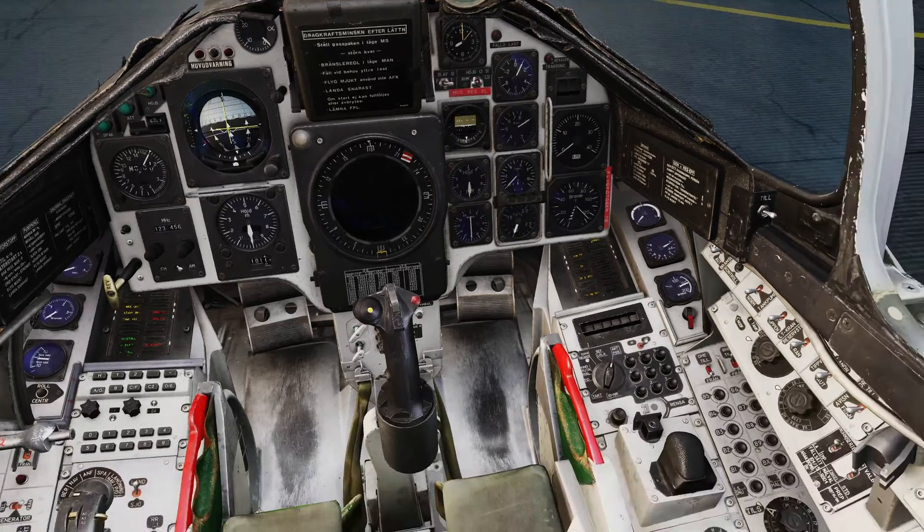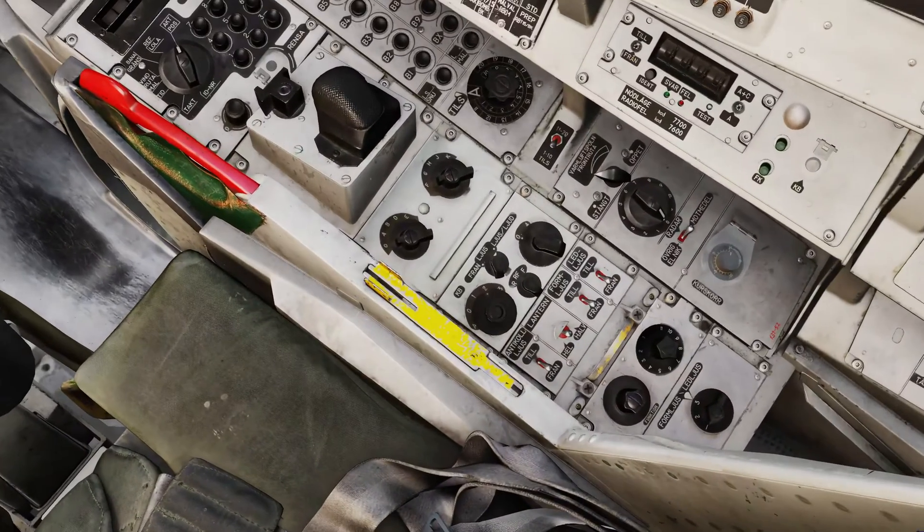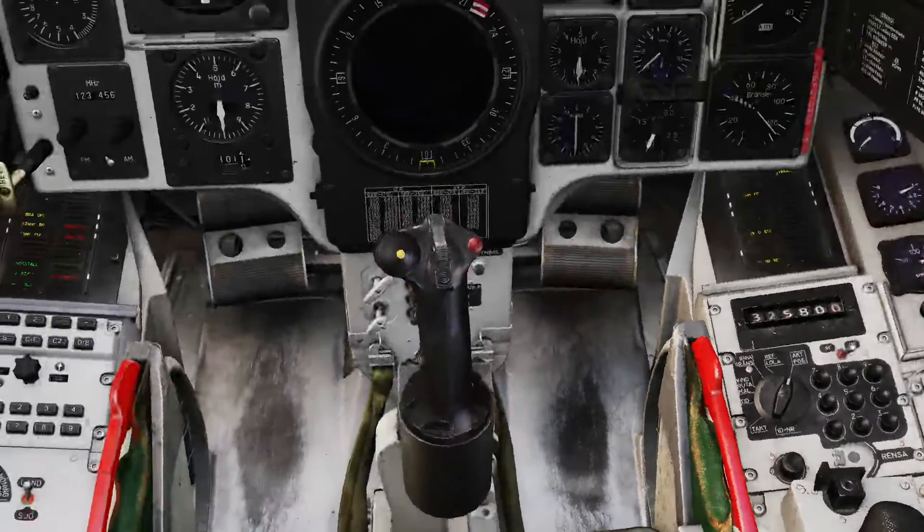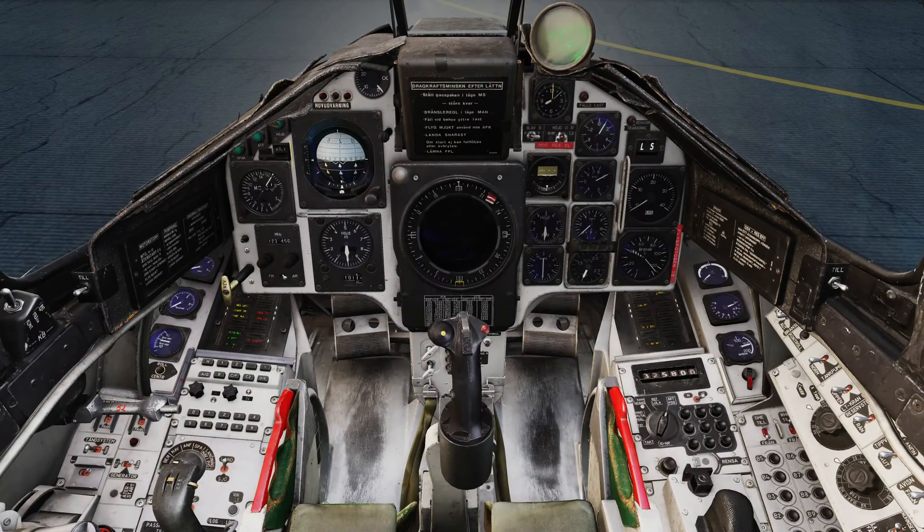My RWR has immediately come to life. Down here we have the controls for the RWR — master mode is off, lights only, or lights and sounds. I'm going to flip it to lights only for now. Quick Swedish lesson: 'från' means off, and 'till' means on. So throughout the aircraft you'll see 'till' and 'från' — till is on, från is off.